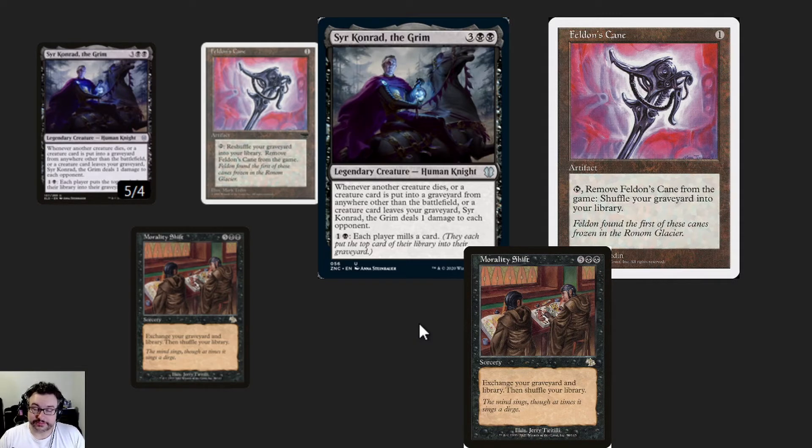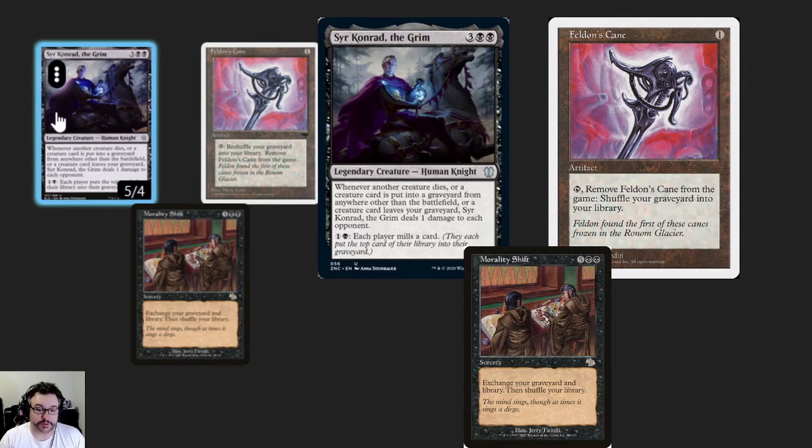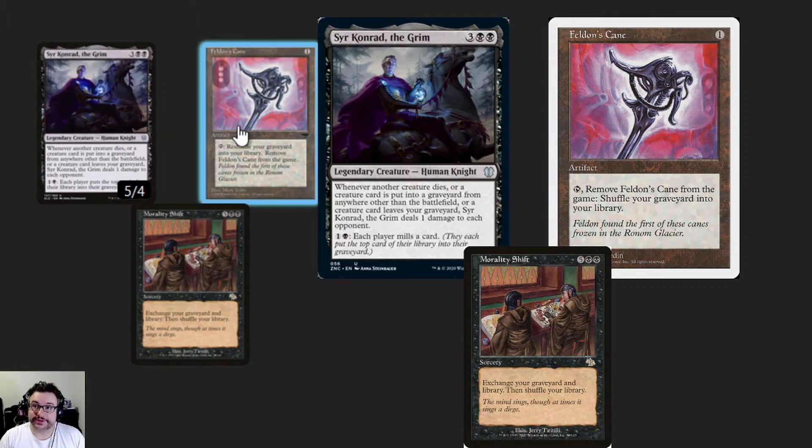For this combo to work, you either need access to 13 mana — I know, that's highly unlikely, but it could work — or you can just simply have Sir Conrad and Felden's Cain on the battlefield. With Morality Shift in hand and access to 7 mana, you cast Morality Shift. All the creatures leaving the graveyard will trigger Sir Conrad, so every creature that leaves your graveyard at that point will deal 1 damage to each opponent. Then you can tally up how many creatures were in your deck at the time, and each of those will be entering the graveyard, so you get to deal 1 damage for each of those entering. Once Morality Shift resolves, you can then activate Felden's Cain and put everything — all the creatures you just got out of your deck when you swapped it over — right back into your library, which will gain you a whole new round of triggers from the creatures leaving the graveyard.